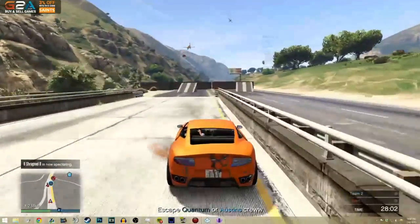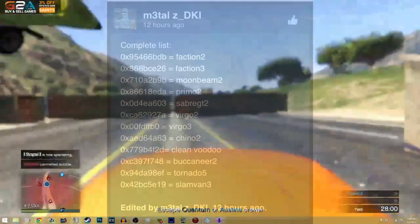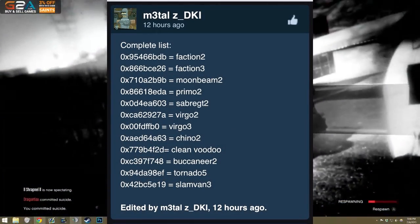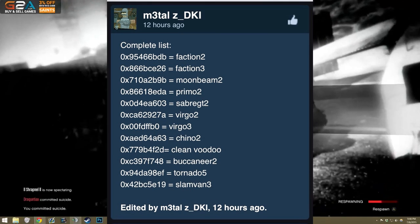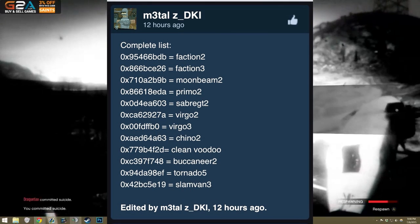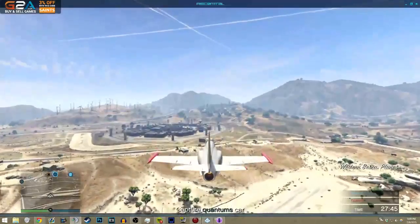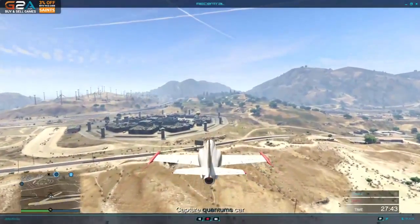Going through the complete list of new vehicle codes: we have the Faction 2, the Faction 3, the Moonbeam 2, the Primo 2, the Saber GT 2, the Virgo 2, the Virgo 3, the Chino 2, the Clean Voodoo, the Buccaneer 2, the Tornado 5, and the Slam Van 3. So obviously that is a ton of cars — if these are going to be added in the next DLC, that's insane.